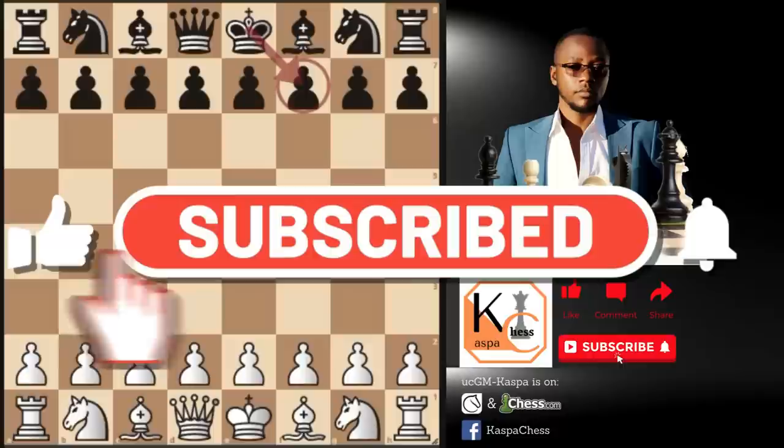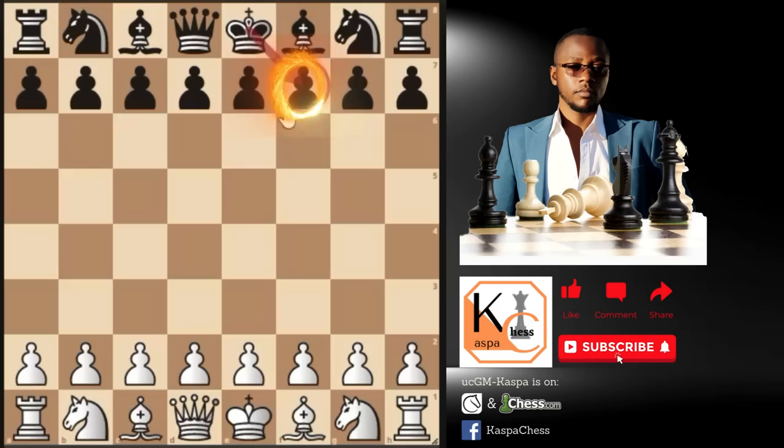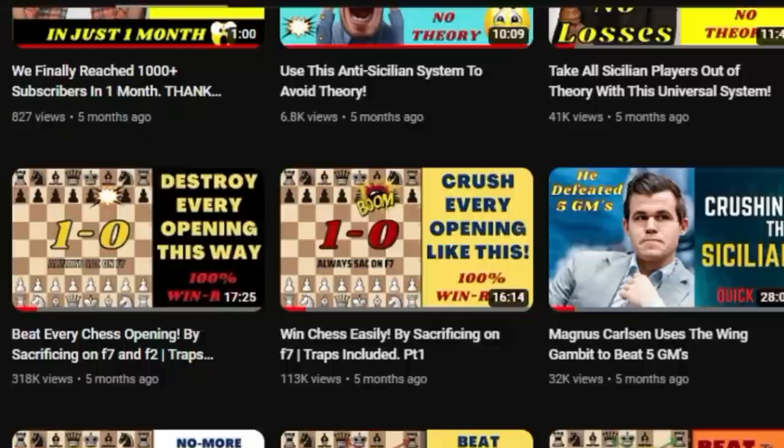I strongly believe you're going to give this video a thumbs up because of the amazing traps I'm about to show you that will help you confuse your opponents in the early stage of the game and probably force them to resign fast. Continuing from the last video on how you can sacrifice your minor pieces on the weak F7 square and force your opponents to resign — that video gained over 300,000 views in a space of 4 months.